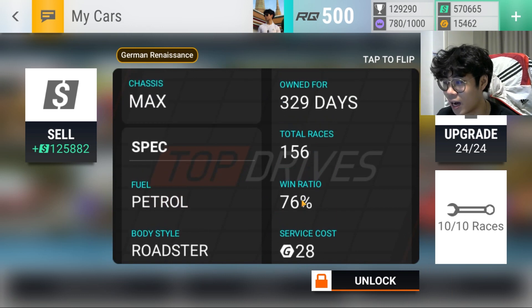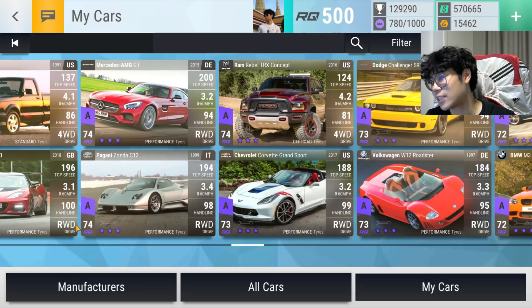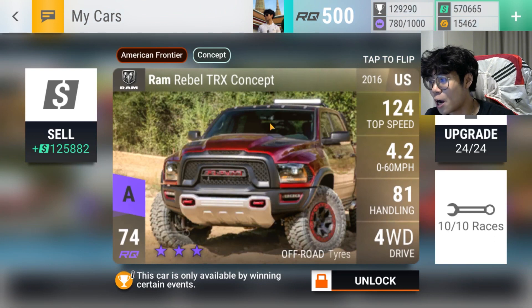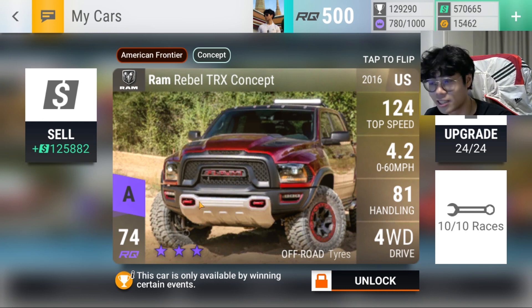The Volkswagen W12 Roadster — a lot of people say it's good because of its MRA, but as you can see, the fact that I've had it for more days than races is a telltale sign I don't use it very often. A win ratio of 76 is also kind of bad. My main rule of thumb: if I think it's a good car, chances are I'll have raced it more times than days I've owned it. The SRT Hellcat Wide Body is close — there are more races than days and a really good 90% win ratio. The Ram Rebel — rest in peace — used to be so good, but because of the other Raptor's buff, it's been overtaken.